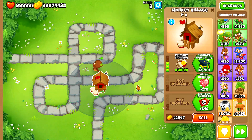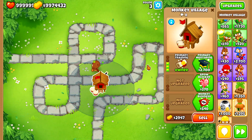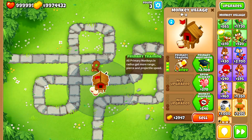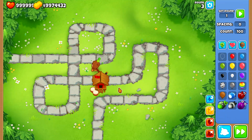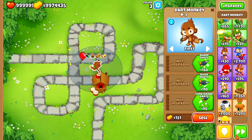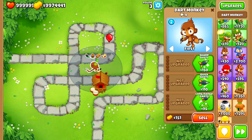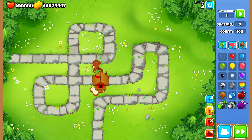Now I've put down a Primary Training, which — for those who don't know — gives more range, more pierce, and more projectile speed. Performing the same test again by sending red balloons, the pierce has gone up from two to three with Primary Training.